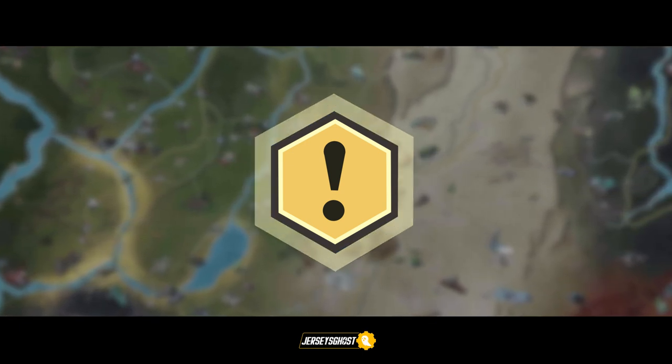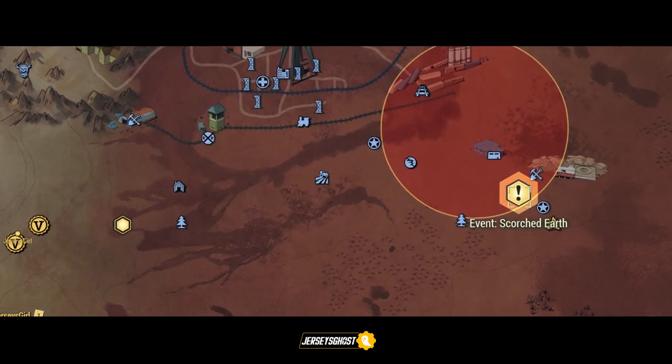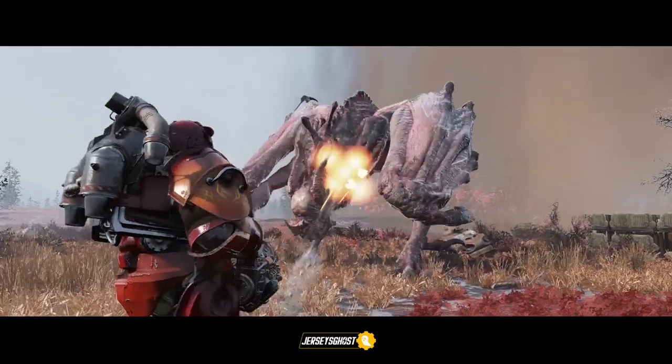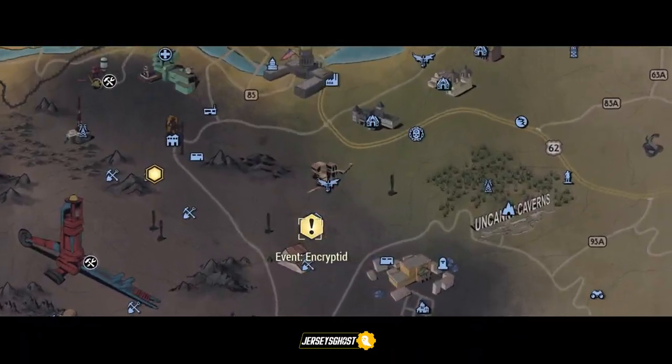For example, speaking from my experience, the Scorched Earth event — which is the Scorchbeast Queen event — will reward you four treasury notes each time you complete it, as it's a more challenging event. This was the same outcome when completing the Encrypted event, which is the event where you fight the Imposter Sheepsquatch.